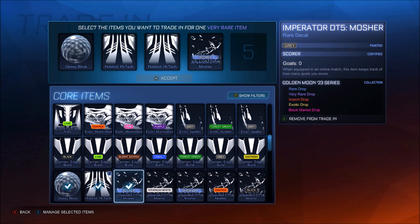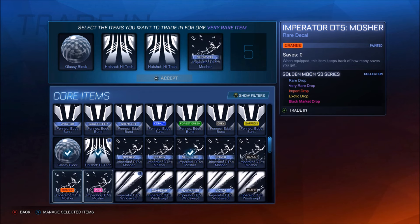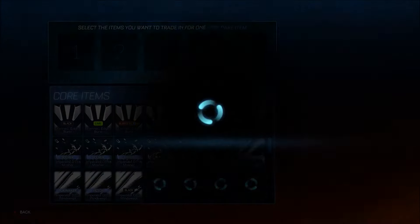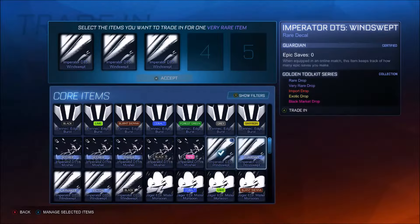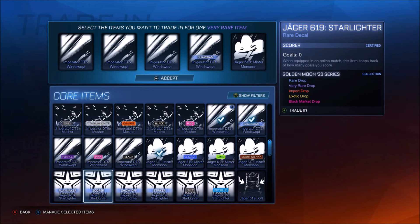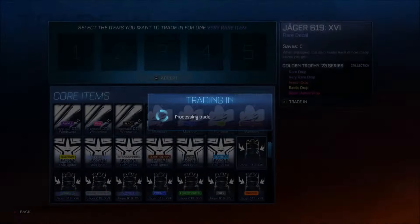We've got a duplicate orange - we do indeed, we've got a sniper and a regular, so we'll get rid of that, keep the cert. Tokumi, Anubis, 5xV - surely there's gotta be one little banger here, at least a very rare banger. No duplicates. These certs actually hurt my eyes, just looking for all the certs. We can do that trade-up.